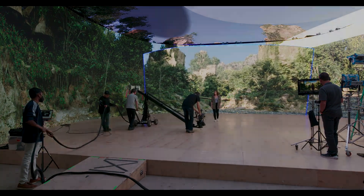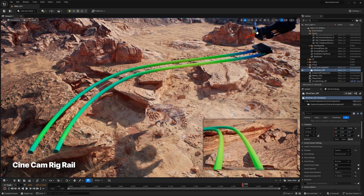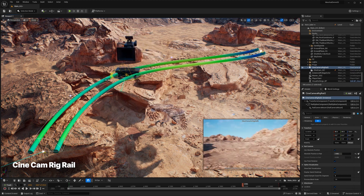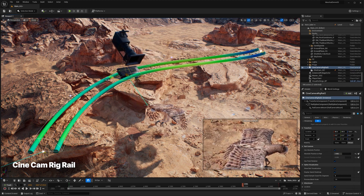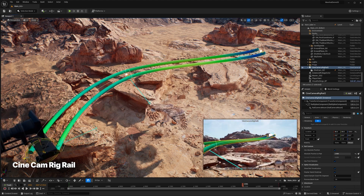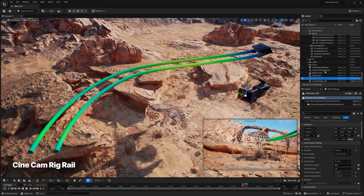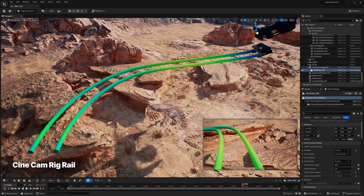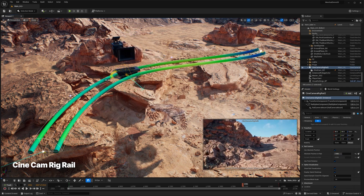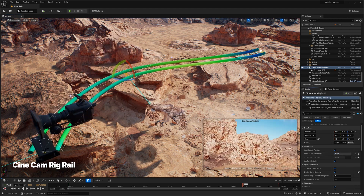For filmmakers, there is the new Cinematic Cam Rig Rail. This feature is the gateway to emulating traditional camera movements with precision — whether you're capturing shots along tracks or orchestrating dollies, you have complete control. You can choreograph camera settings at various control points along the path, with support for both in-editor and VCam workflows. It's a toolkit designed to help you achieve cinematic perfection with ease, from dynamic chase scenes to poignant character movements.